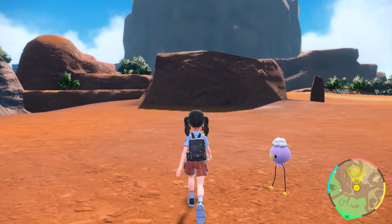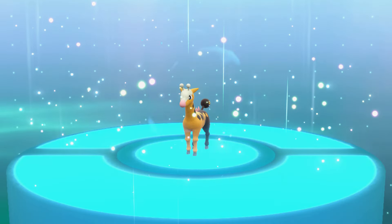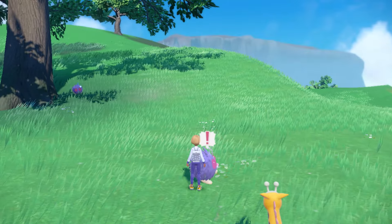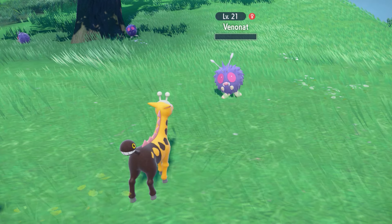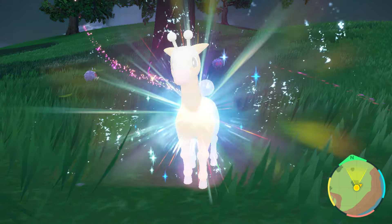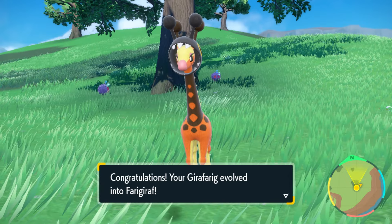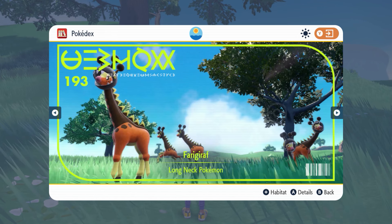Looks like Klawf suddenly got somewhere else to be. What's our Trainer doing now of all times? Looks like she's taking a little break from adventuring to trade Pokémon with a friend. Her trade partner has received Girafarig. Seems like she immediately added Girafarig to her team, and she's gonna let it run around in the field and train up for some battles. Could Girafarig be evolving? Did its tail become its head? Or is its head wearing its tail? What an unexpected evolution! Seems like Girafarig has evolved into Farigiraf.